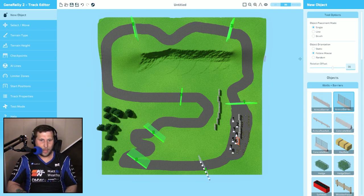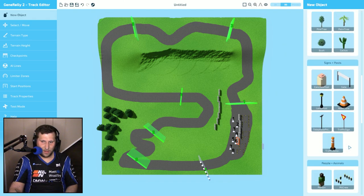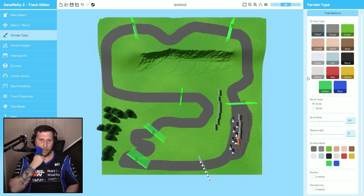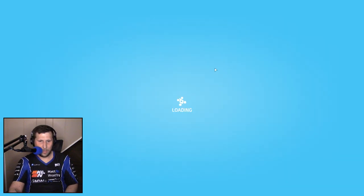Like I was saying, the track editor is pretty intuitive for the most part. You can add lots of different objects and do all sorts of incredible things with different types of terrain and terrain heights — even making designs on the track, outlines, and dashed lines. The possibilities are endless with this. I think this would be a lot of fun if you take the time to really understand all of its intricacies. Is this really worth me keeping this track? Not really, because we've got a lot of cooler tracks on the Steam Workshop.